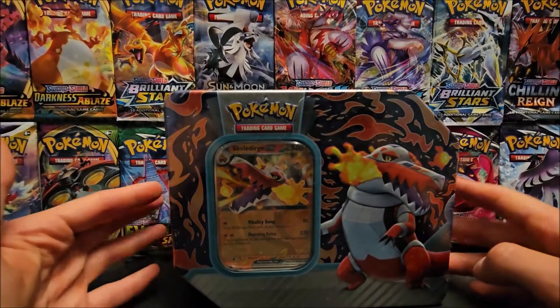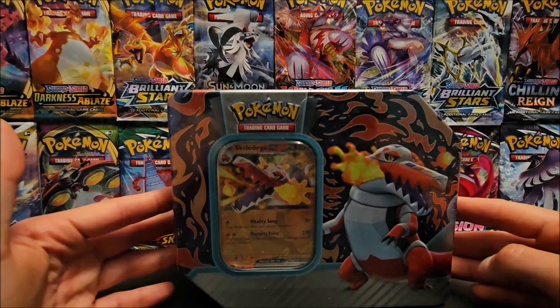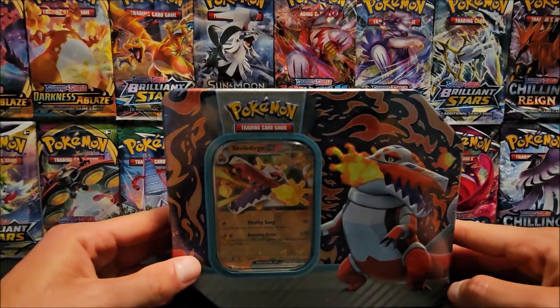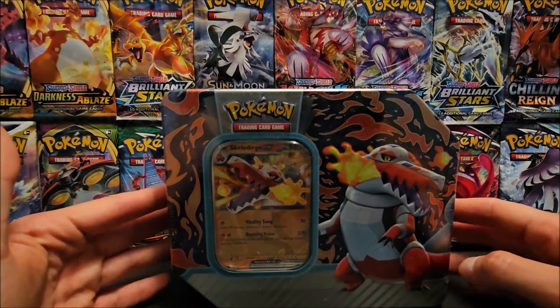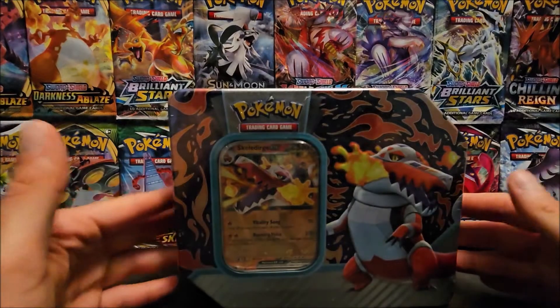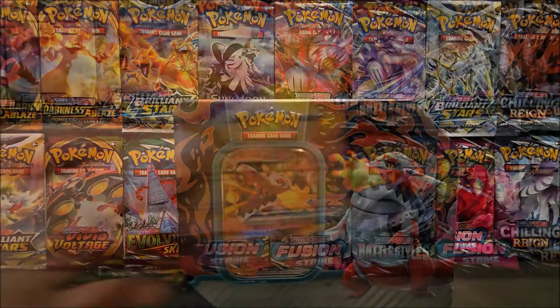Hey, what is going on everybody? Today I'm going to be opening up this Pokemon Scarlet and Violet Skeledurge EX tin. I actually got this today from my card shop for $25. I believe this was released last year, so I'm going to be opening it up in today's video. You basically get one promo card and five booster packs with this.